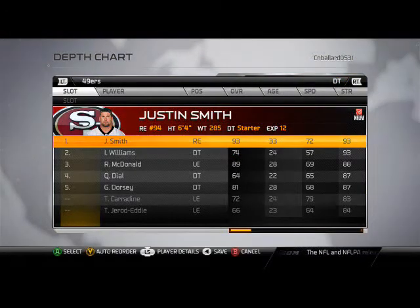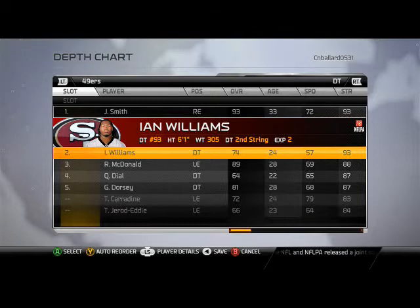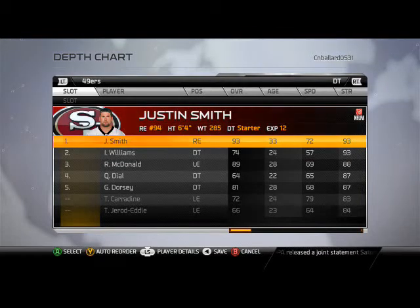At defensive tackle we have Justin Smith, and if he gets hurt we're going to have Ian Williams come into the game. You want your strongest, most dominant guy playing the defensive tackle in this situation, and we're going to go with Justin Smith — the 12-year veteran.